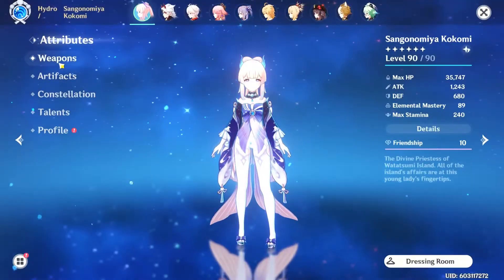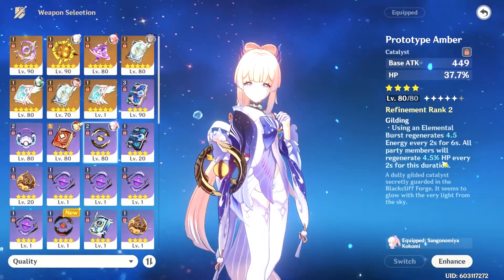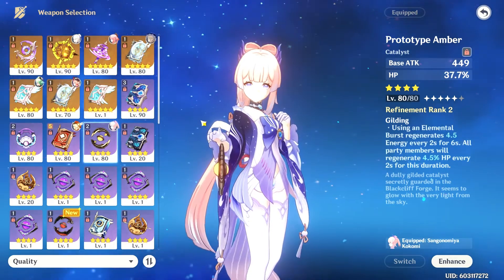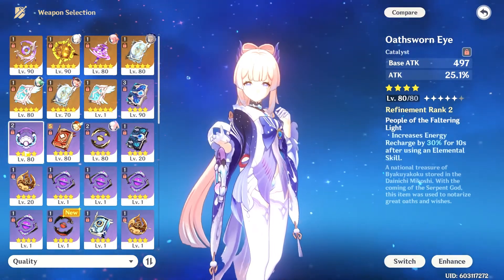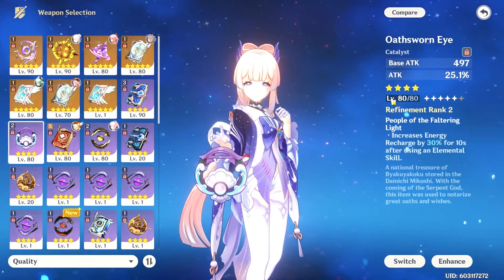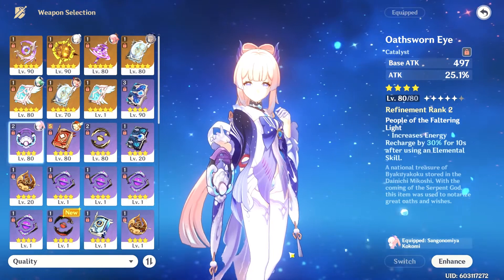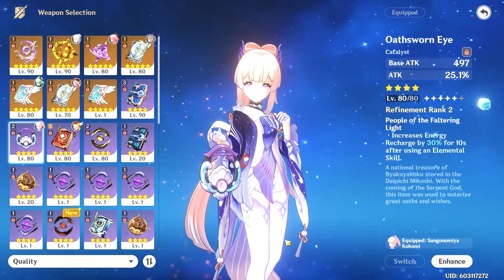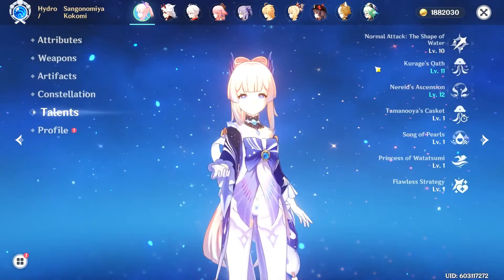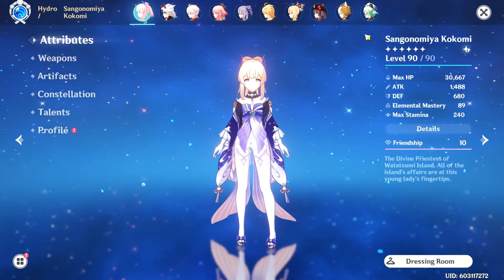My closing thoughts: the Prototype Amber beats out the Oathsworn Eye on both damage and healing. The Oathsworn Eye beats the Prototype Amber only slightly in energy recharge, while the Prototype Amber still gives energy back plus more healing from its passive. The bad news is this weapon was designed lore-wise for Kokomi, but the good news is you can give it to another catalyst user like Yae Miko, Sucrose, or Klee — freeing up your Prototype Amber for Kokomi while still getting great damage and healing.